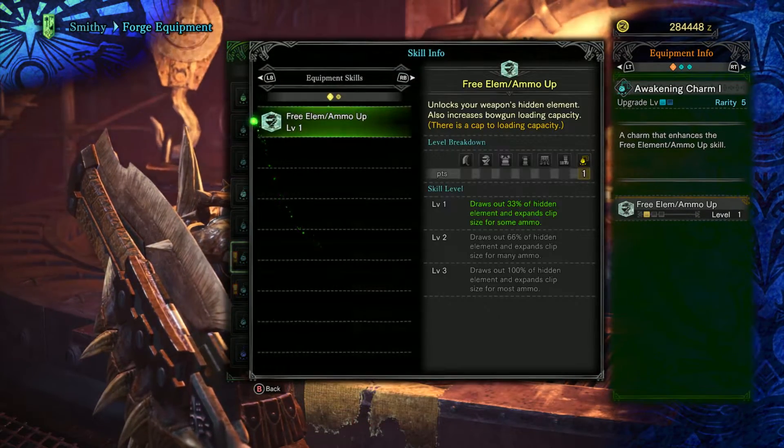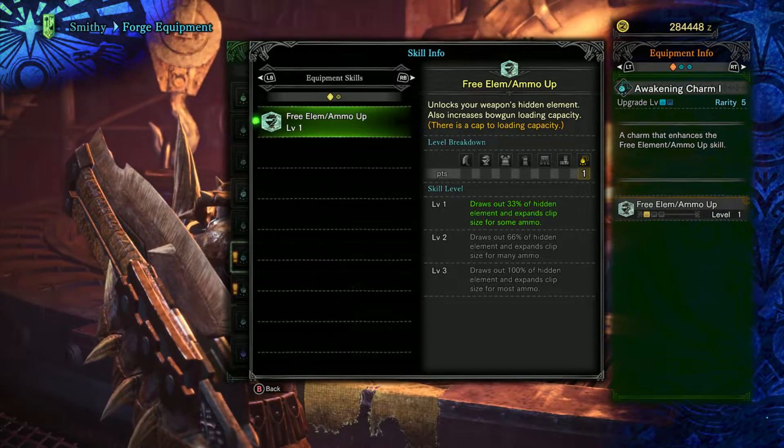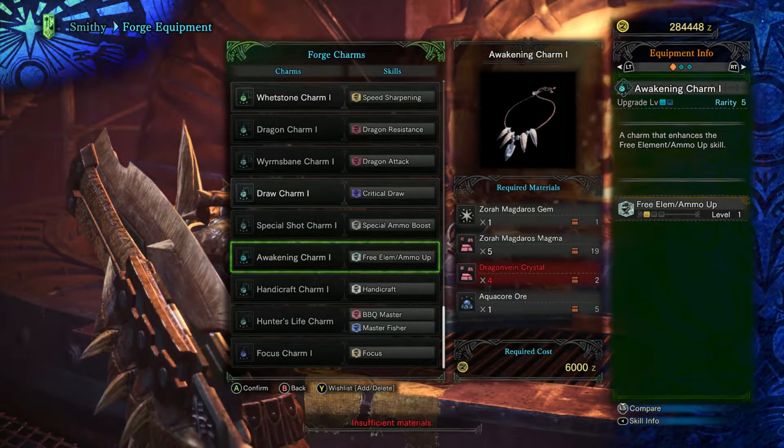This would pair great with our Jyuratodus Light Bowgun and Great Jagras Heavy Bowgun for getting additional spread shots. Consider making it if you have those.